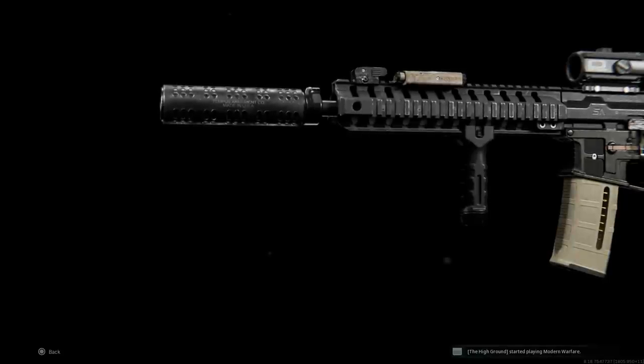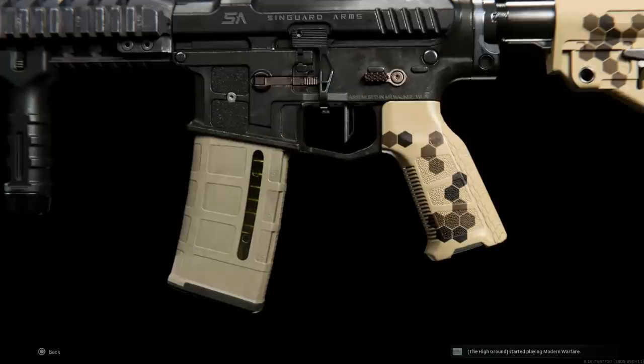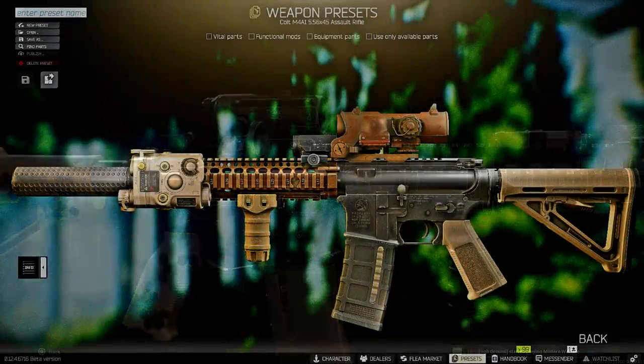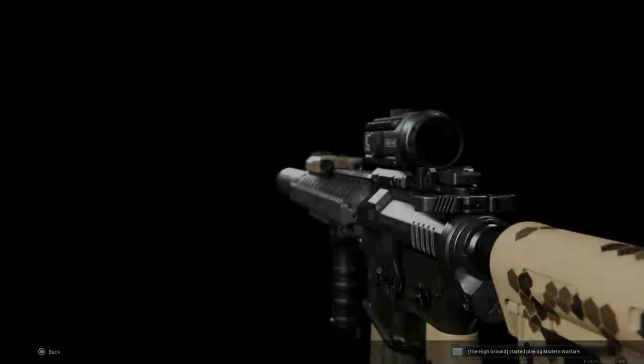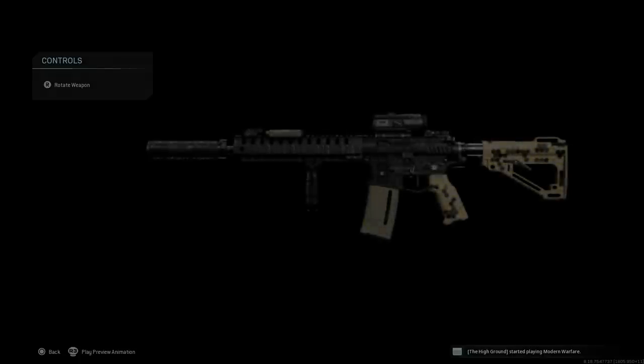Welcome back to another video in our weapon convergence series. Today we're going to cover the M4 SOCOM Mod Block 2 variant and I'm going to show you how to make this from a couple of blueprints. I'm replicating this mainly for some real-life examples as well as one of the builds I've been using recently in Escape from Tarkov. We'll check out the recoil control, the different attachments, and then see how it handles in game against bots.